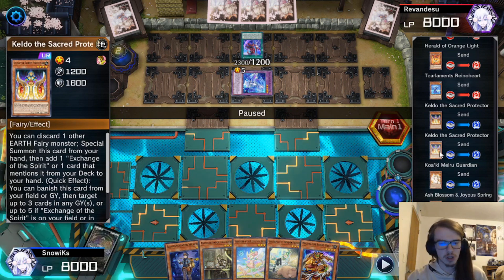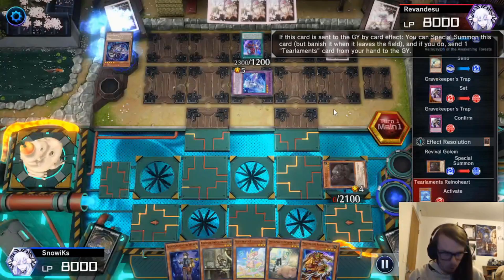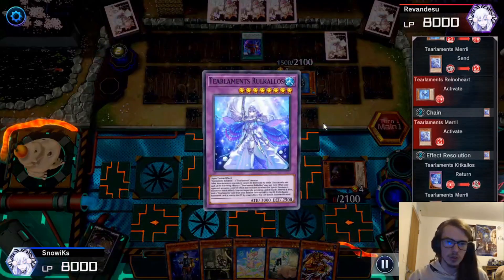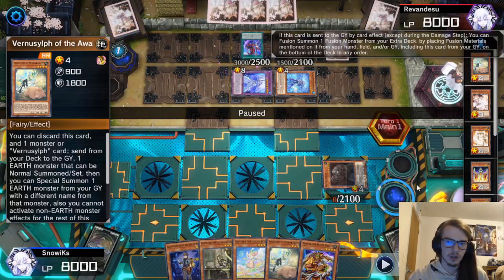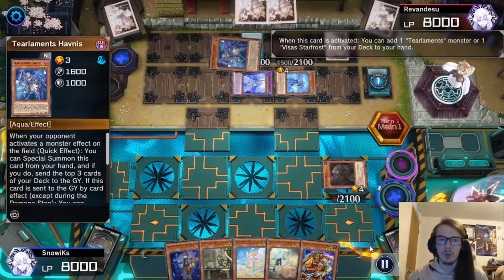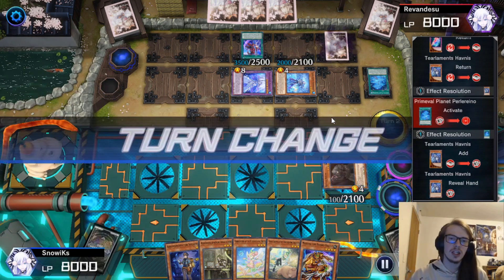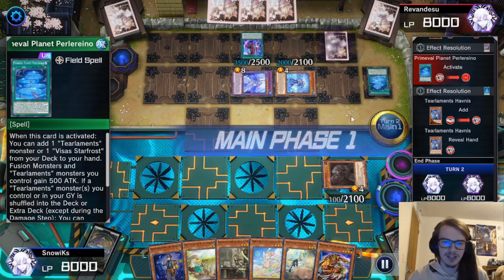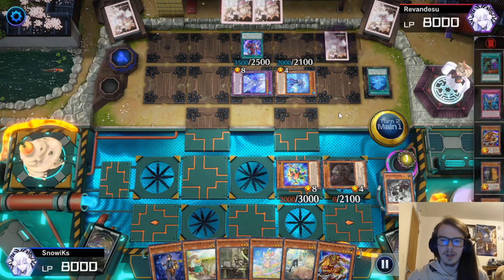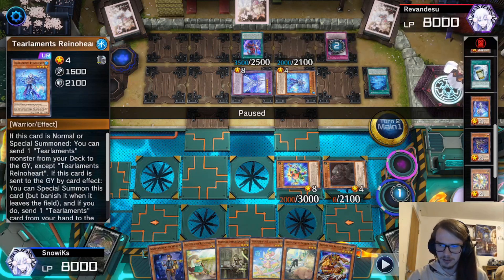We shuffle away the Exchange of the Spirit, Havness, and Researcher — feeling pretty good. But the last card in their hand was Perilino, and they added Havness back, making things a lot more tricky. We start off with Block Dragon, they activate Scream, we activate Xenoguitar, then they activate Maxi — but that's fine, because now we activate Tackle Crusader and flip their Rookolos face down, which had been milled earlier. Tackle Crusader somehow got into the Grave, but no matter.